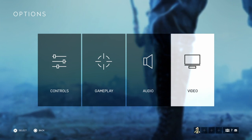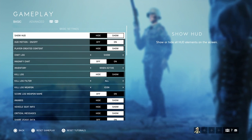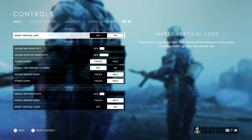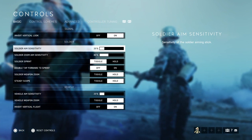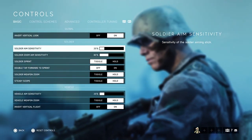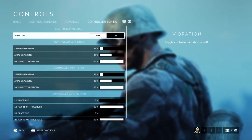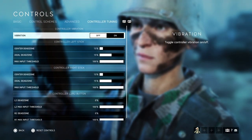For gameplay, I'd probably leave most of it as it is. For controls, play with the default to start off with. The ones you'll want to adjust if you find you're whizzing past targets when trying to track them are soldier aim sensitivity and soldier zoom aim sensitivity. Also under controller tuning, turn vibration off.